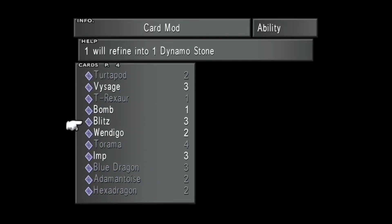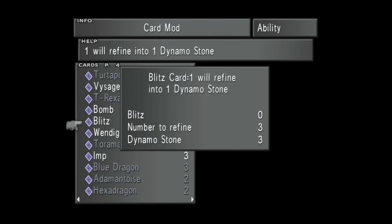Do I have Blitz? I thought I got some Blitzes - yes. I'll get some Dynamo Stones with them, and we should be good to go.